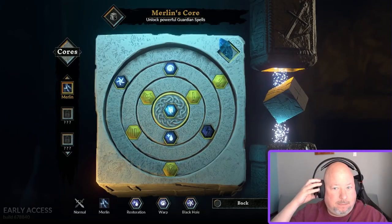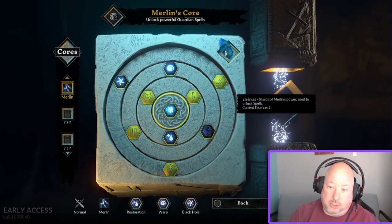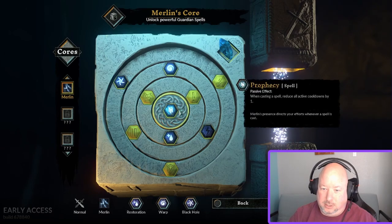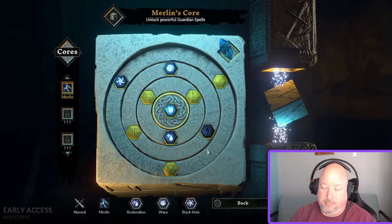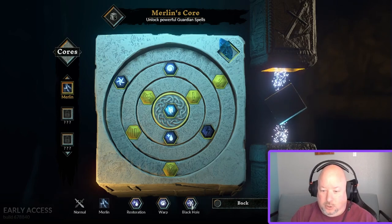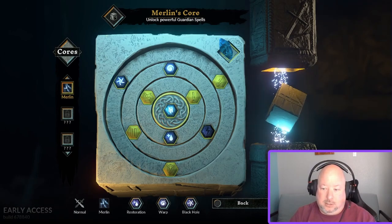First, there is essence in the game — shards you collect as you go. They unlock spells you can use with your characters. Worth noting: there are three rings, and you get to use one spell from each ring. Take your first three essences and buy one spell from the inner ring, one from the middle, and one from the outer — that gets you the most spell slots to use. After that, you can go back and buy other stuff.